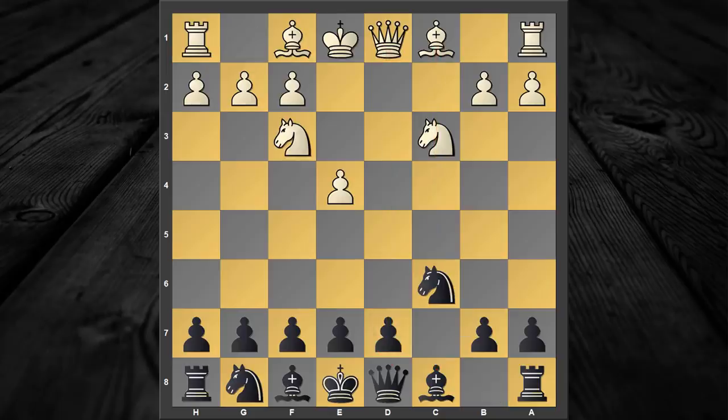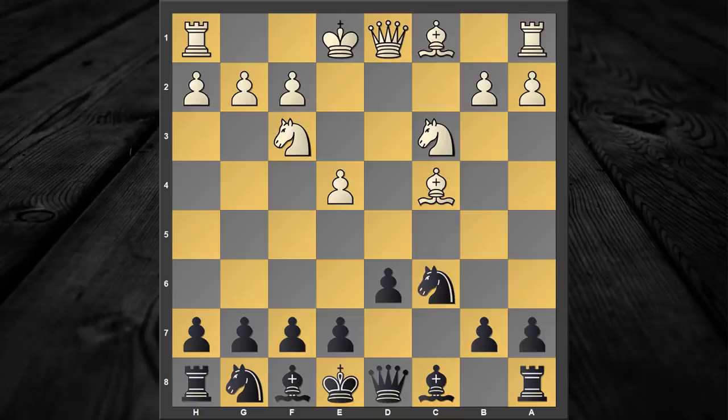Knight to f3, d6, bishop to c4, and now a very important move a6. a6 is controlling the vital square b5 and we are all set to play knight to f6.